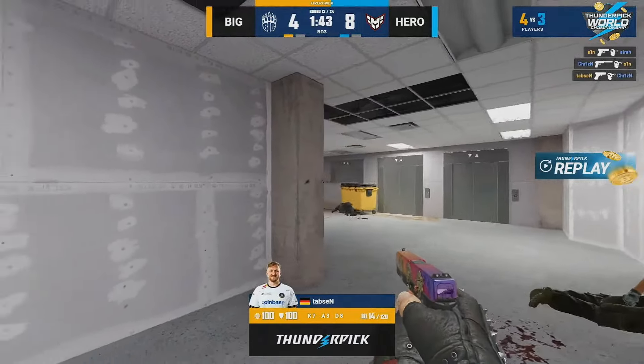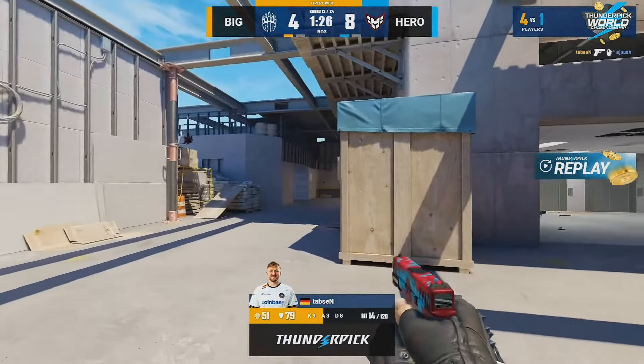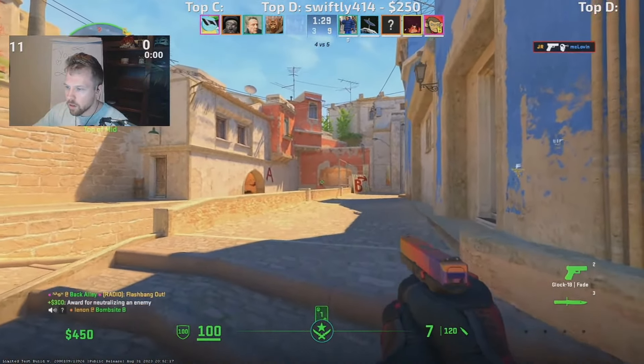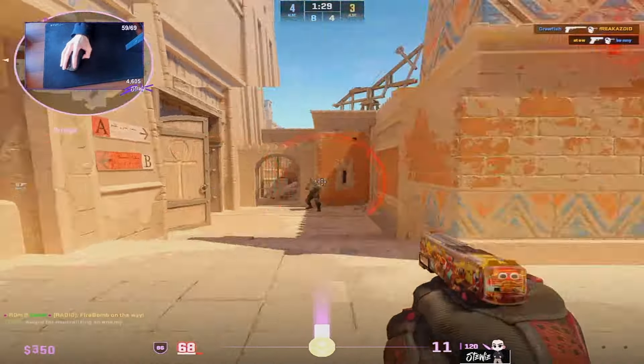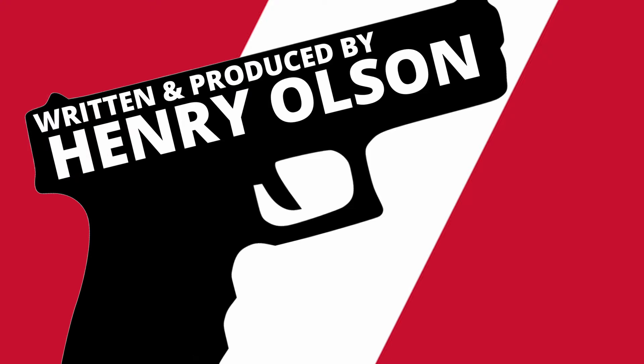It may not be pretty or the best pistol money can buy, but for free, you can't beat it. A symbol of terrorism and a default option for a broken rebellion — the Glock 18. Reliable. Cruel. Undetectable. Thank you so very much for watching. Weapons of CS2 will return next week.